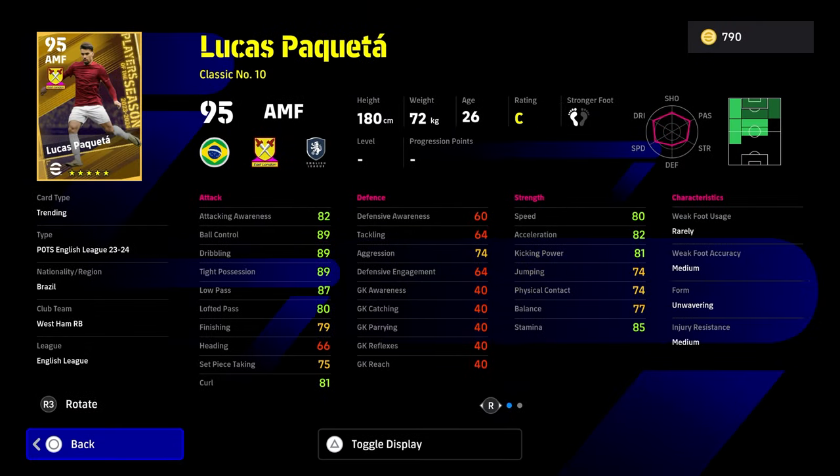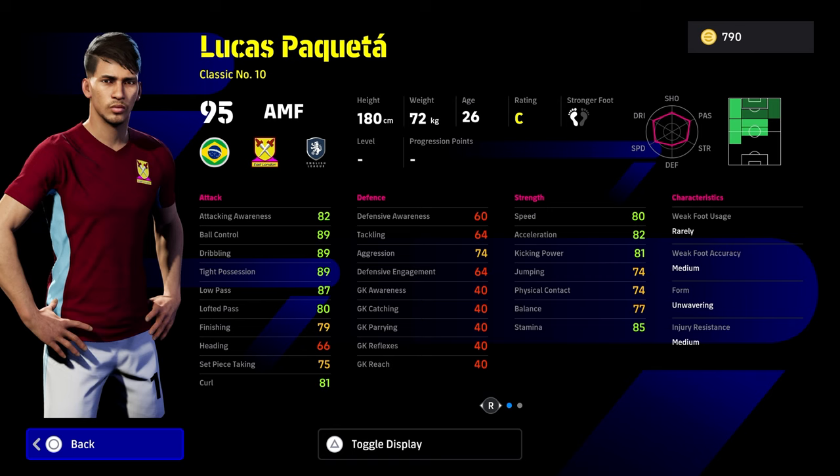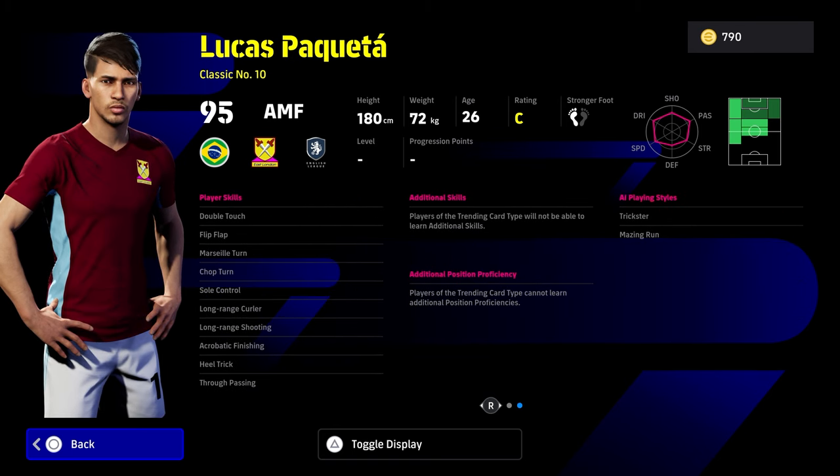Lucas Paqueta — this guy is a classic number 10, very effective in that role. A lot of hole players and classic number 10s are probably the main source of threading balls through, while also being able to shoot as well. With the manager boost, this guy is going to have plus 90 in ball control, dribbling, tight possession, and of course he's also going to have plus 80 with speed, acceleration, kick and power, stamina, low pass and lofted pass. He's got sole control, flip flap and double touch for that advanced double touch, and of course Marseille Turn, long range shooting and curling.